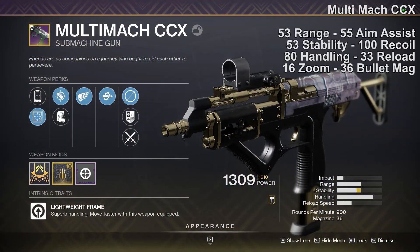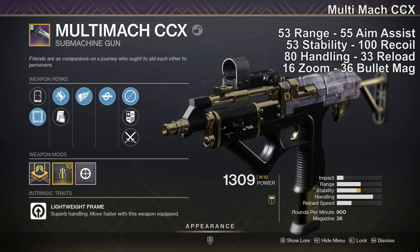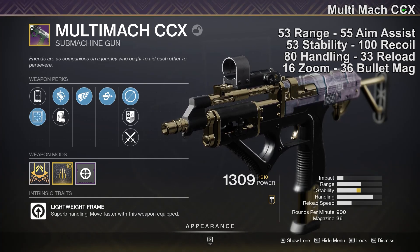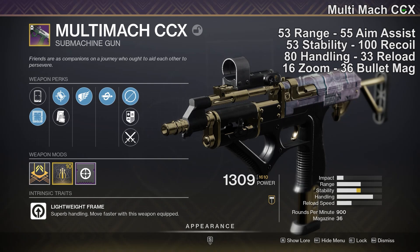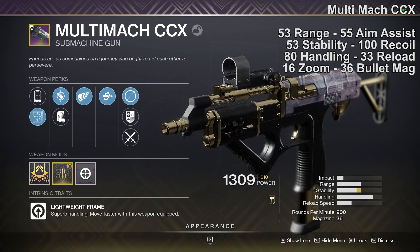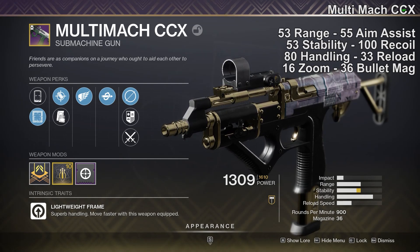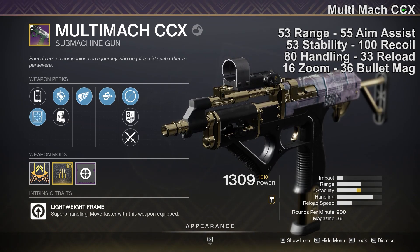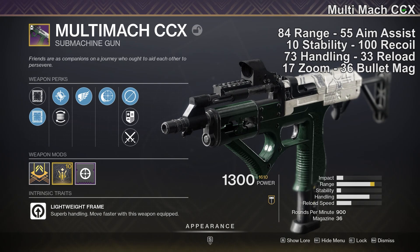I got two pretty great rolls. The first one had 53 range, 53 stability, 80 handling, 33 reload, 55 aim assist, 16 zoom, 100 recoil direction, and a 36-round mag. It has the Model 6 Loop sights — medium zoom, plus 3 zoom — with a benefit to range and handling. It also has Accurized Rounds, Killing Wind, and Kill Clip — a very, very lethal combination, especially on an SMG — topped off by a stability masterwork.